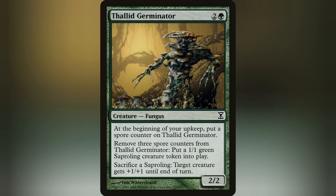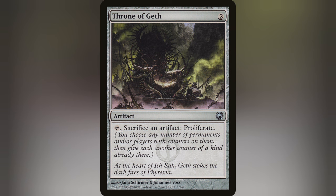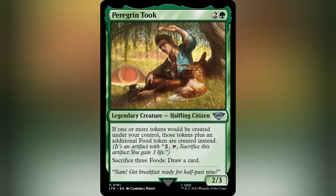But for that reason, this deck is filled to the brim with proliferate effects with cards like Canker Bloom, Evolution Sage, Karn's Bastion, and Throne of Geth to crank those Spore Counters and be able to utilize their abilities — which is where Peregrin Took synergizes.